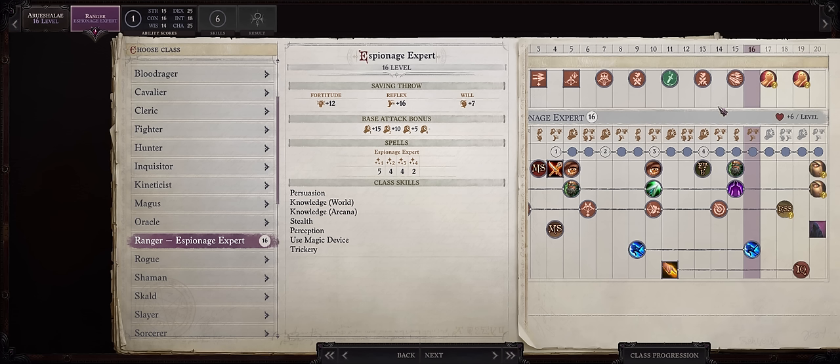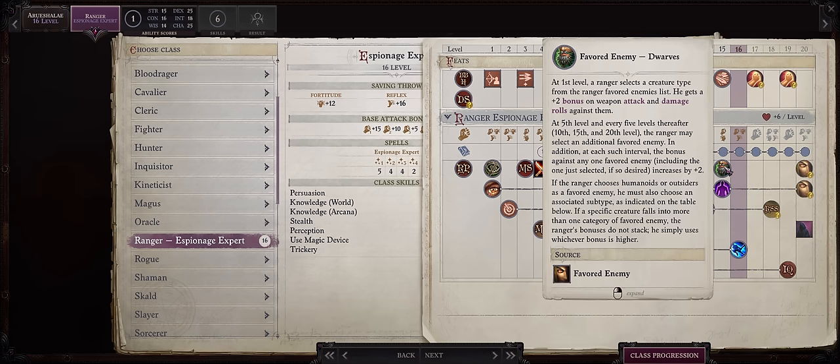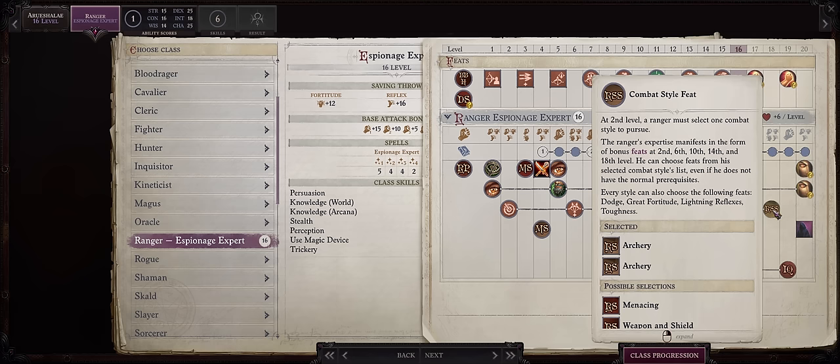Now let's cover our Corrupted Arusha Lay build. Unfortunately, unlike the normal Aru, she only comes at level 15, which means you only have 5 levels to customize her. She already has almost all of the feats you could want for a ranged character. I really don't see much of a point in keeping her as a Ranger. The main reason is almost her entire Favorite Enemy list comes pre-picked for you — and while they fit Corrupted Arusha Lay lore-wise, gameplay-wise they're just so bad. We have two stacks of Favorite Enemy Dwarves, one of Halflings, one of Elves, and three of Humans. At the point you get Corrupted Aru back in Chapter 5, you aren't fighting any of these enemies.